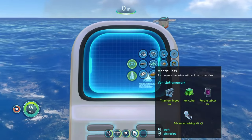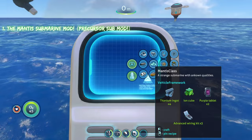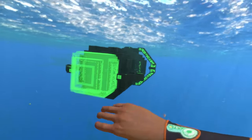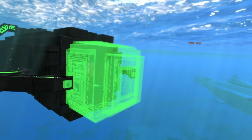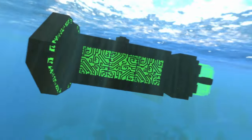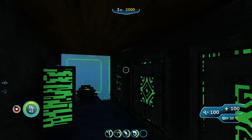The first model on today's list is the Mantis submarine mod - a trained submarine with unknown qualities. Here is our Mantis class submarine. It's kind of giving Minecraft vibes because the front looks blocky, but in a good way. It's basically like a precursor submarine.